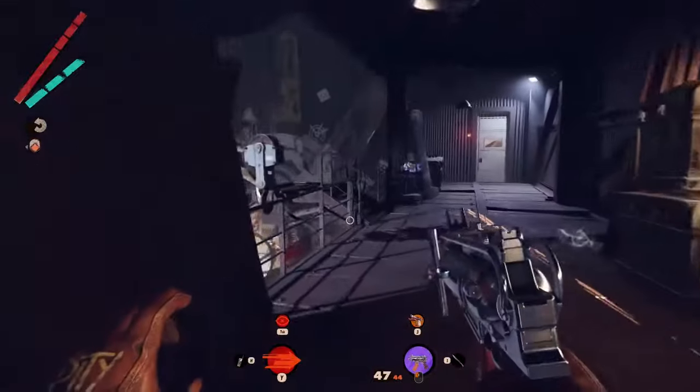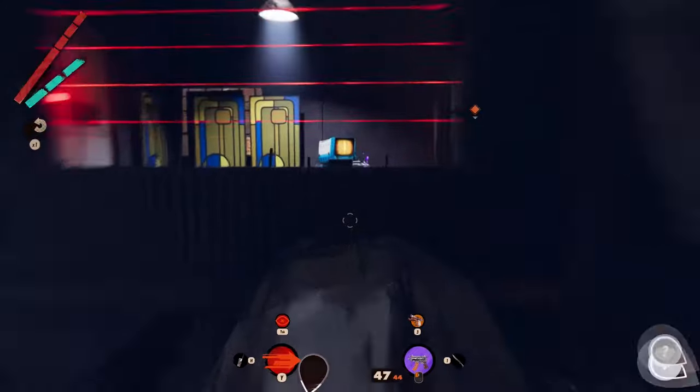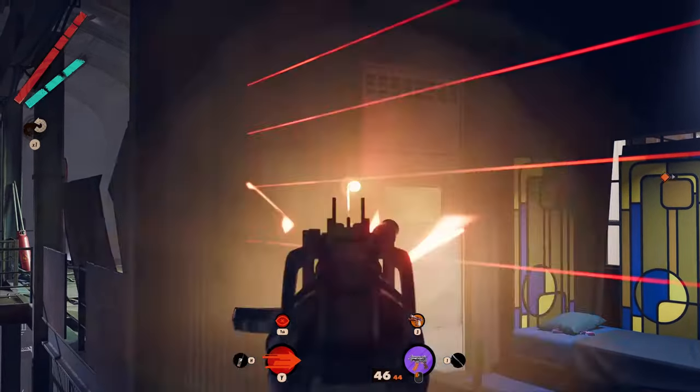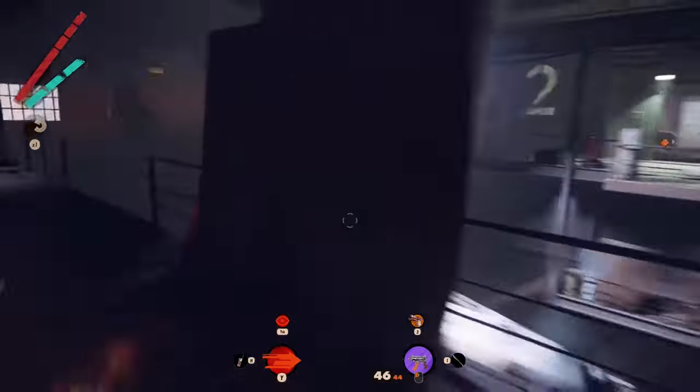Then turn to the left and reach the door you will see in the distance. Here you also have to turn to the left and use the plane in order to reach the window, from where you will be able to shoot the button under the red light. That will result in unlocking the white door.